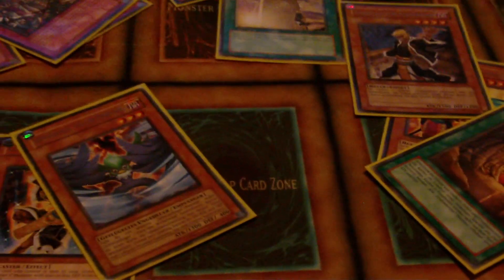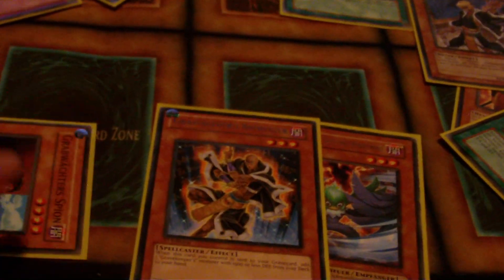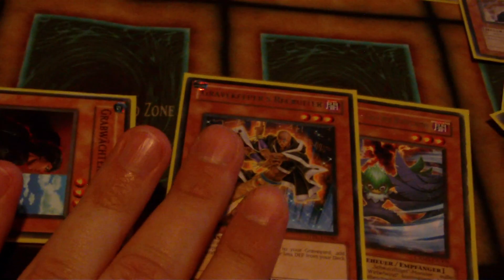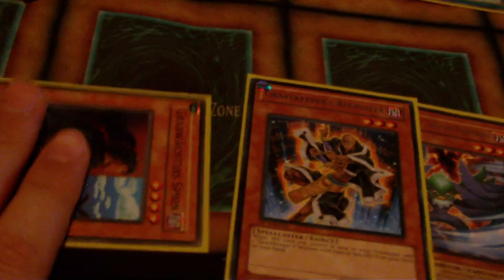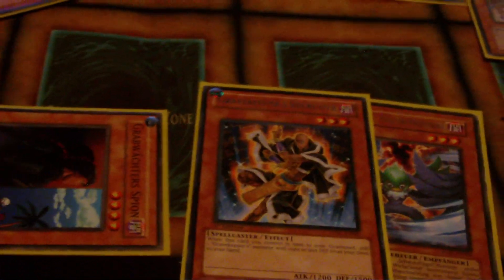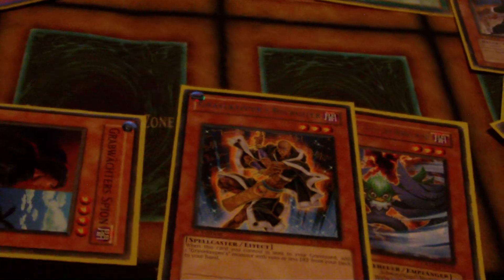Or you can just have Gale, synchro three and three to make a six. Really really good. Then Recruiter is going to replace itself — you grab Commandant, play the Valley, and now you've got a 2500 defense Spy on the board. So if you draw Gravekeeper Descendant or anything like that, you'll have something to pop off. That's really really good.